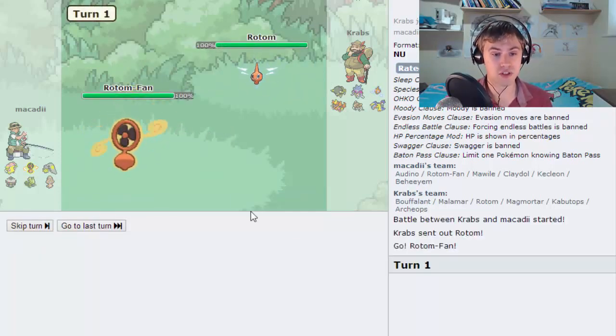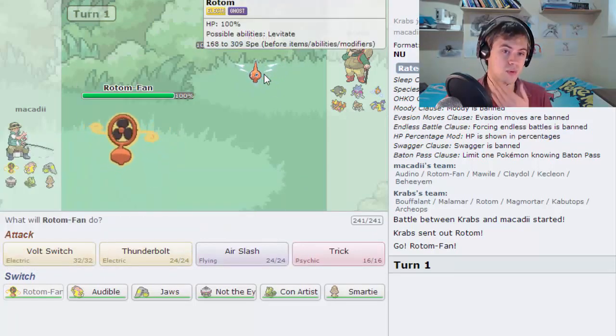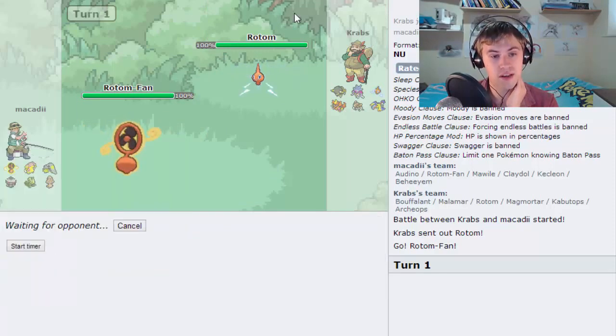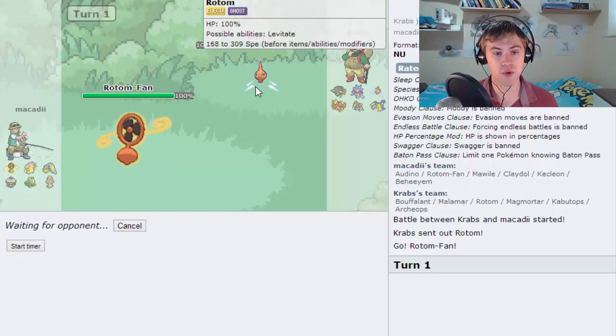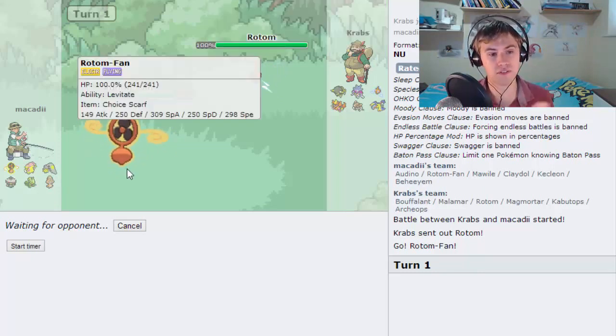We don't really want to go for a T-Bolt since he will outspeed us. So we're going to go for a Volt Switch, assuming he's Scarfed. If he's not Scarfed then we are in a bit of trouble, but I have a feeling that's probably his Choice Scarfer. Even if he Volt Switches me, I know it's neutral, so we'll just see what he decides to go for.